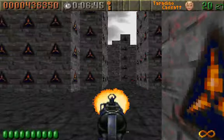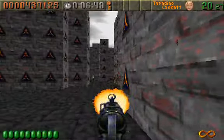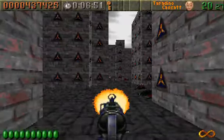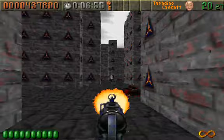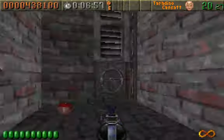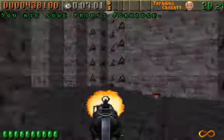That touch plate we triggered, which made a whole lot of walls move all around the place, is actually somewhat treacherous. If you decide to hide around the touch plate like you haven't got a worry in the world, you end up being stuck because all of the walls are gonna close in on you and there will be no escape.